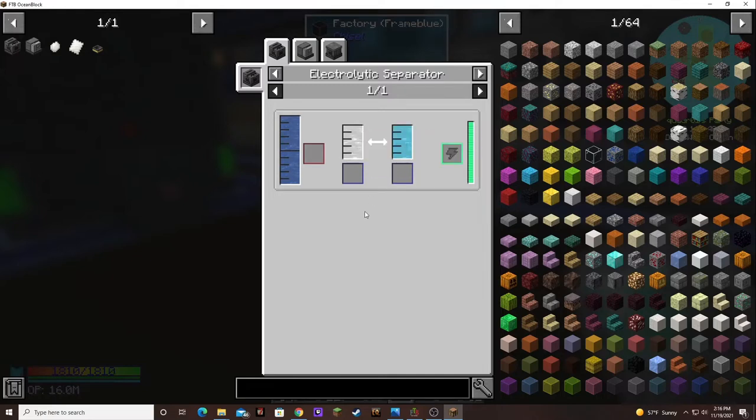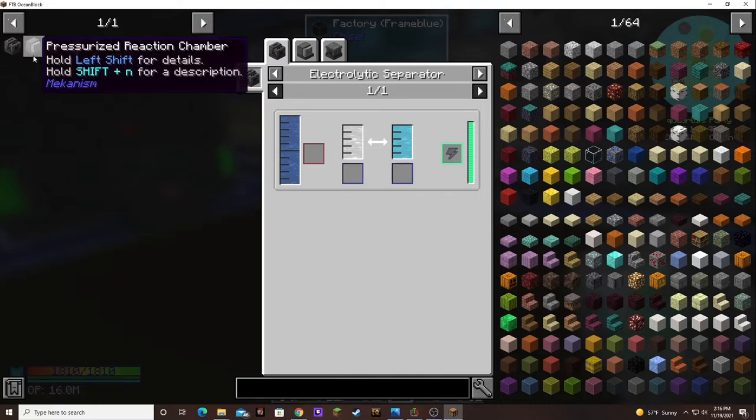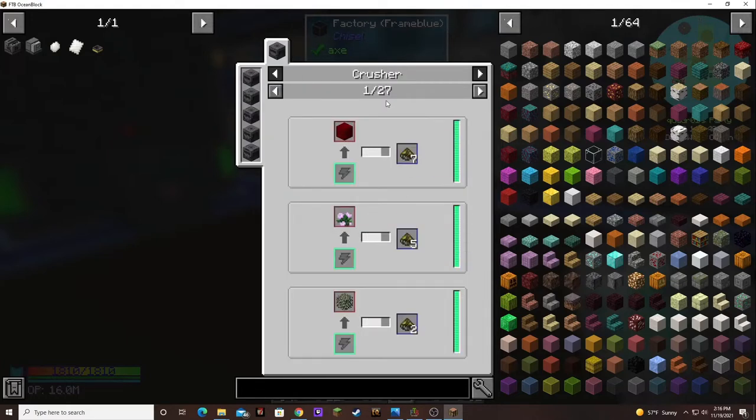Oxygen is used in part of the process as well. So I think I'll just go ahead and make a whole new machine to make our own hydrogen. We also have to have a machine to make biofuel — we can use a crusher to make biofuel.